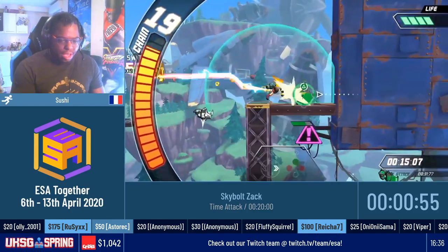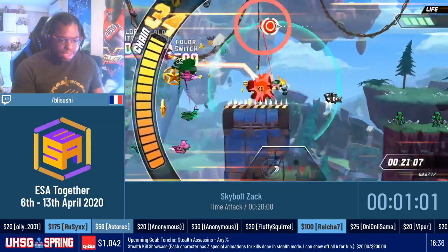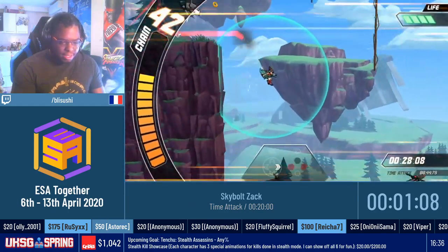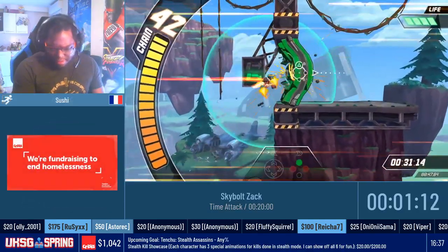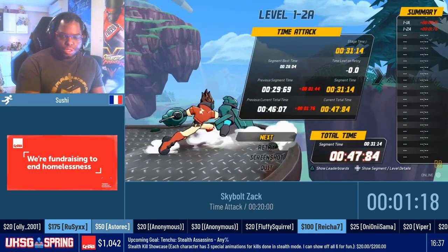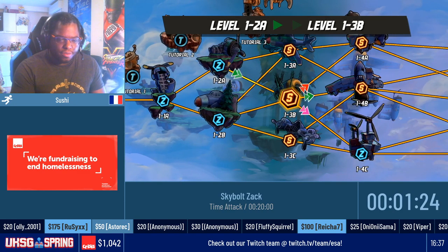I have to talk about the branching system of the game. Like in Sonic games, you have different paths in the levels, with the top paths being the fastest and most rewarding. But actually in this level, we take the middle path — the bottom path — because level 1-3-B is faster than 1-3-A. So this is the only exception for this run.